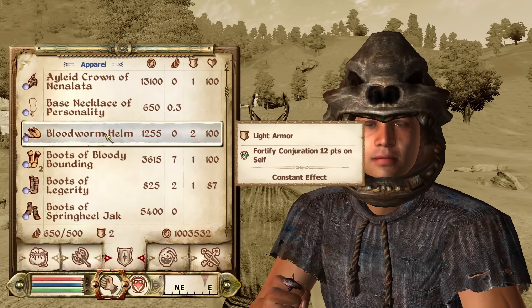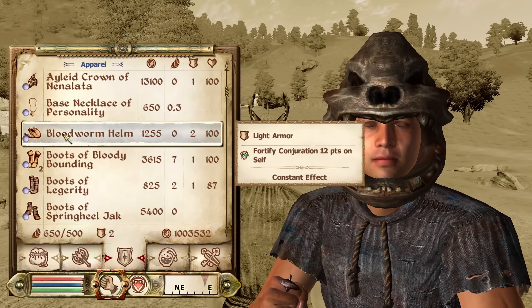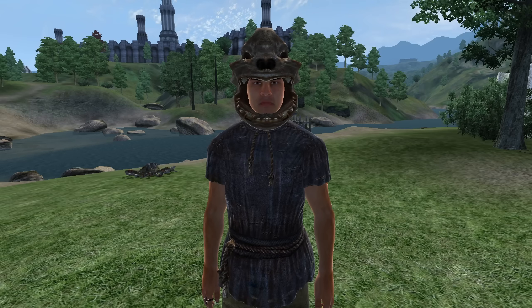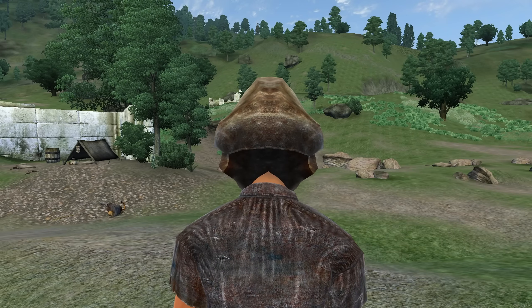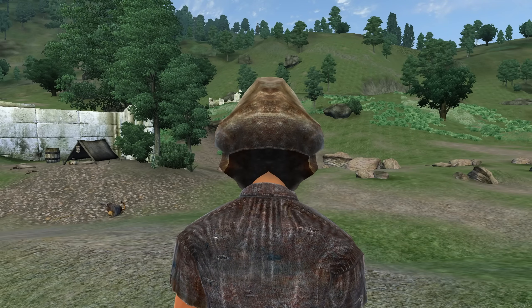Then, we have the Blood Worm Helm. The Blood Worm Helm can be acquired during the Blood Worm Helm quest in the Mage's Guild questline. It is light armor and has an enchantment of Fortify Conjuration for 12 points. It has an armor rating of 4.5 and a value of 1,255 gold.